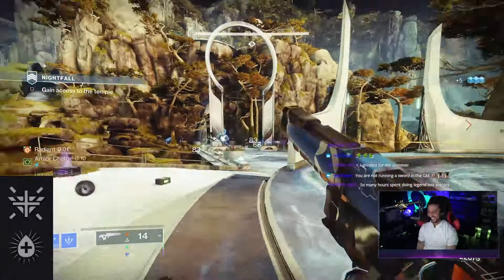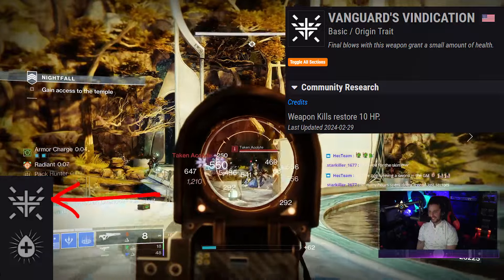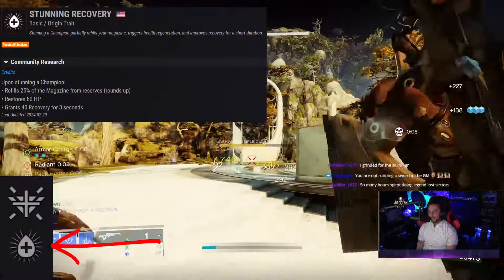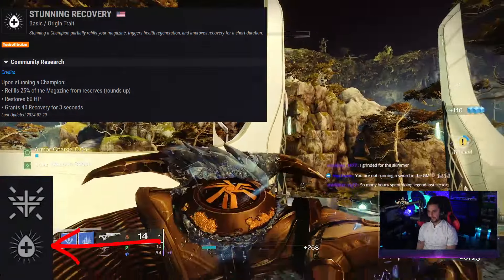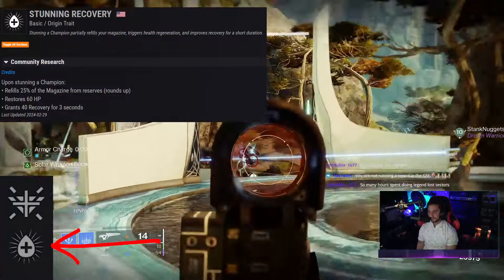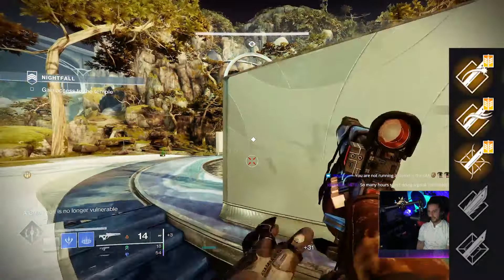This is a Nightfall weapon so it comes with a couple of basic origin traits. Vanguard's Vindication — final blows with this weapon grant a small amount of health; specifically, weapon kills restore 10 HP. You've also got Stunning — stunning a champion partially refills the magazine, triggers health regeneration, and improves recovery for a short duration. Specifically: refills 25% of the magazine from reserves, restores 60 HP, and grants 40 recovery for 3 seconds. Both are very good depending on what you're trying to accomplish.